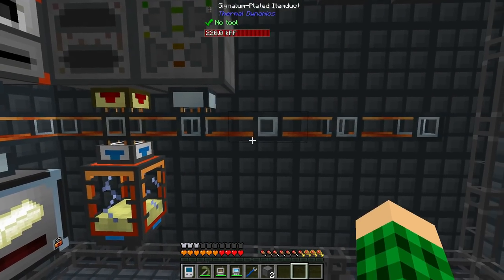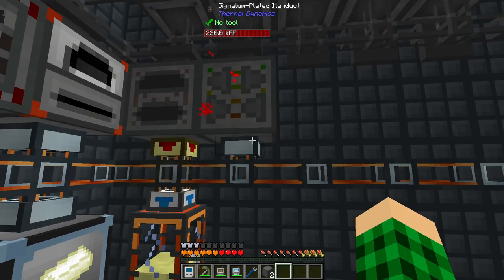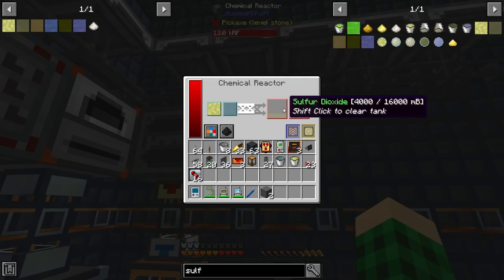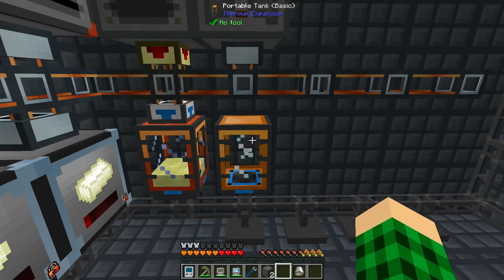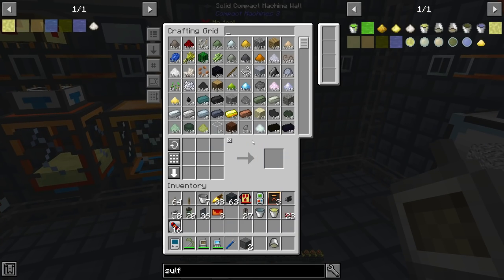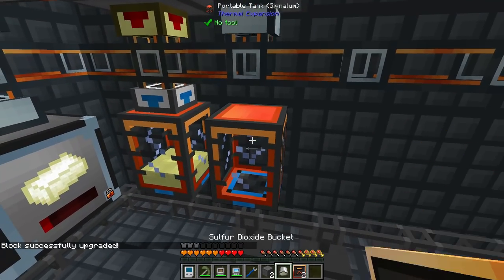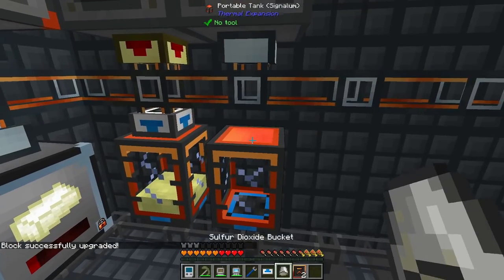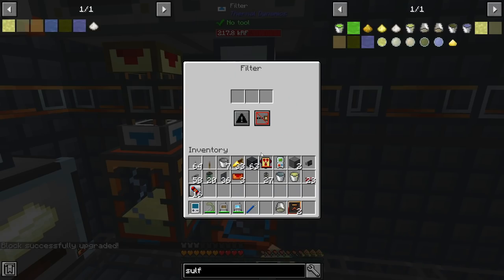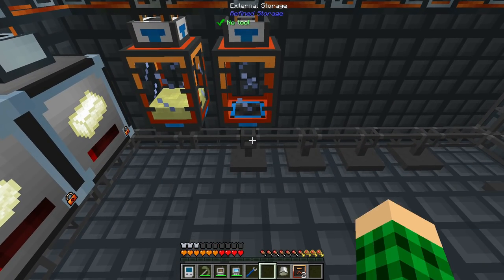The sulfur is already done, and oxygen is now finally backing up in the system now that the two electrolyzers are working hand in hand. This chemical reactor is making sulfur dioxide, which we grab with a bucket. We add a portable tank here, grab some conversion kits, and add a simple filter on top whitelisting sulfur dioxide. Then we flip it over into the portable tank.